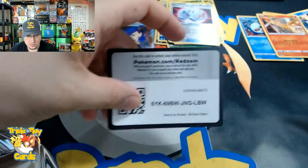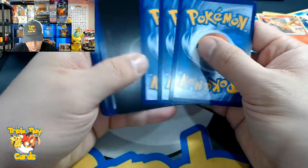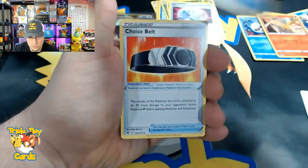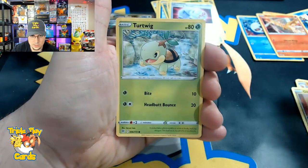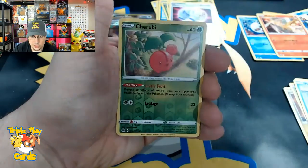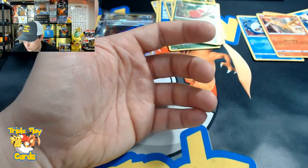We got the code card. Four to the front - we got a V-Star card, Float Stone, Choice Belt, Vibrava, Gible, Turtwig, Trapinch, Piplup, Shroomish, Cherubi reverse, and a Lycanroc non-hollow rare.